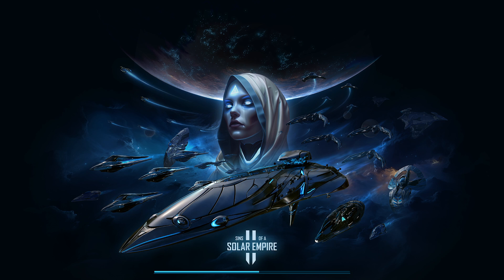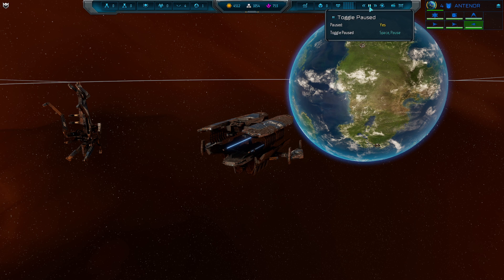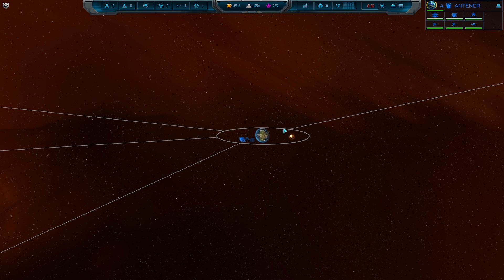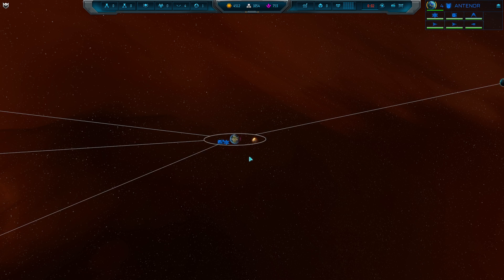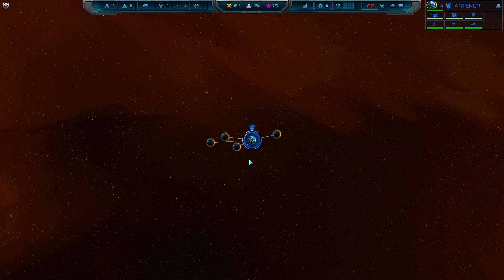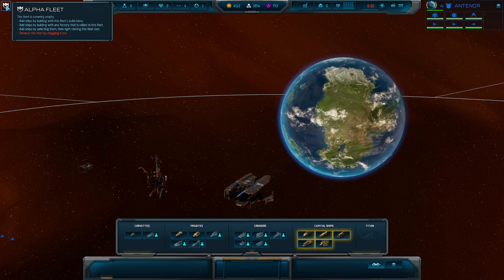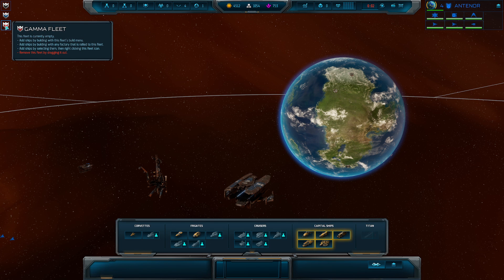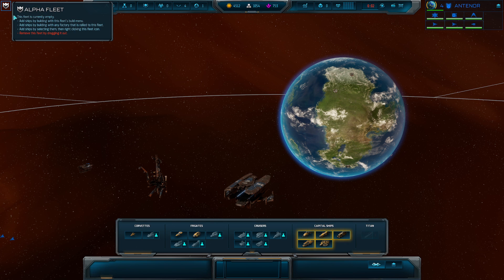We are going to quickly review the UI. The first thing is spacebar — that will pause time, so I'm just going to pause it now. For basic controls: mouse wheel zooms in and out, which is really important. You can also use Q and E to zoom in and out to the master level or planetary view level. In the top left, these are our fleets. Fleets are super important — you left click and drag out and drop to delete fleets, and we're going to assign ships to fleets and then move fleets around the map together.